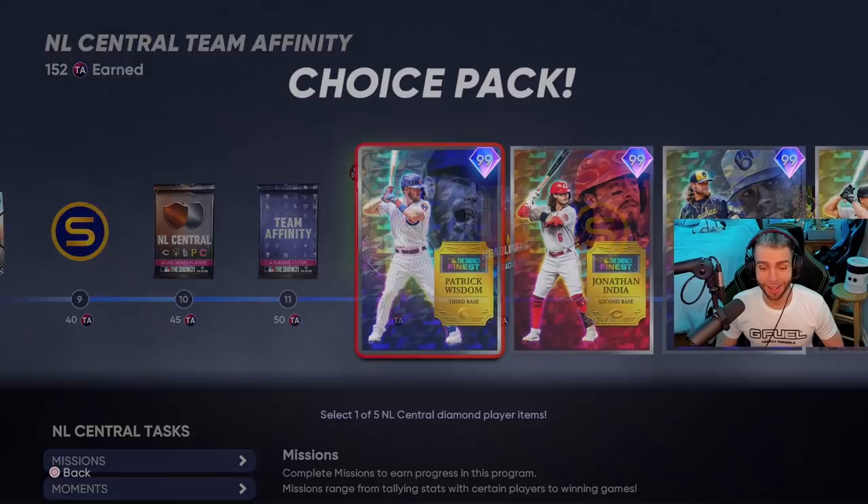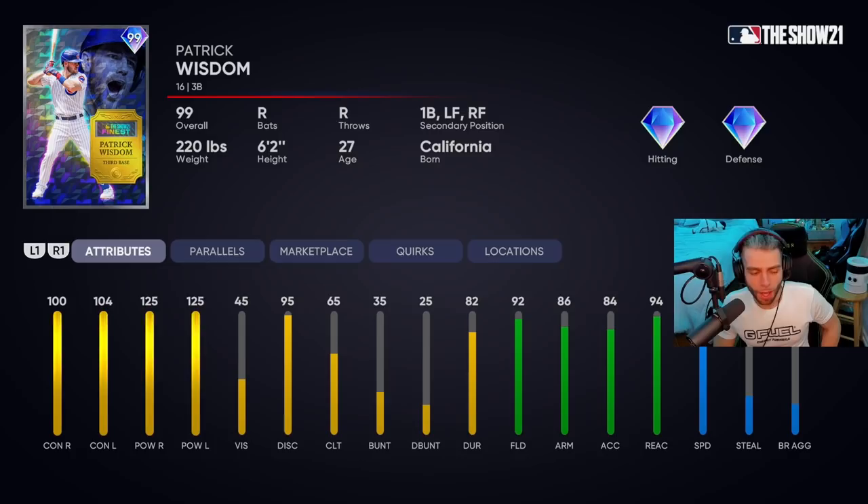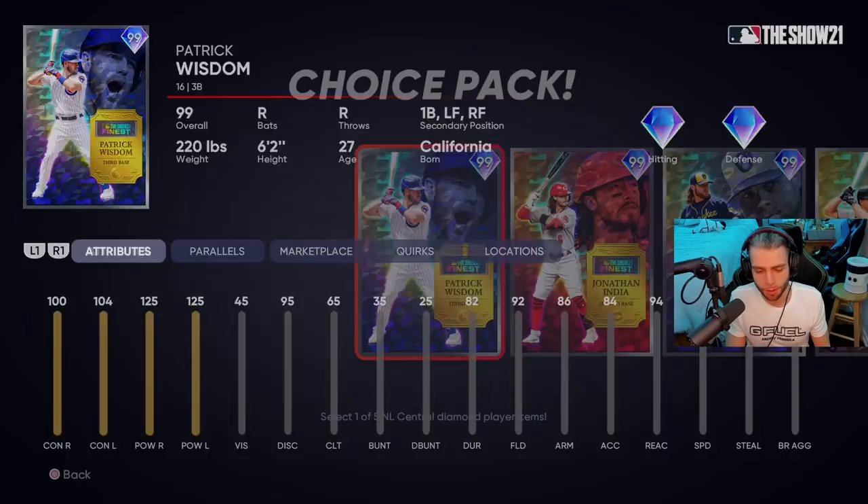NL Central: Patrick Wisdom — max power, incredible. 100, 104 contacts — not particularly great versus lefties, he's decent. 92 fielding at third base — wow, great defense — 94 reaction, 76 speed. He plays first, left, and right, so corner infield and corner outfield. With that defense and over 80 speed he's one of the better defenders in the drop versatility-wise. If you're a Hall of Famer or below player this guy will have no issues with those contact numbers, even on legend. However, no active quirks combined with low contacts and playing very dense positions — I'm going to give Patrick Wisdom a C plus.